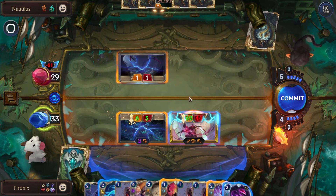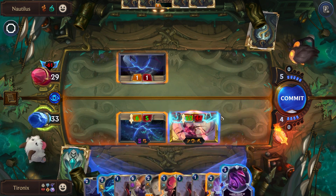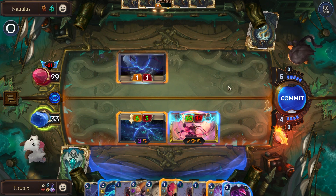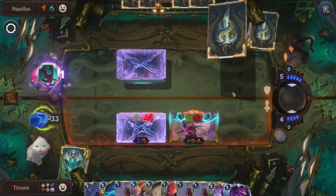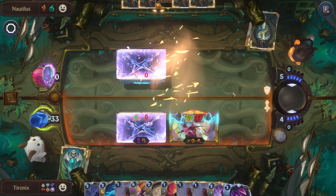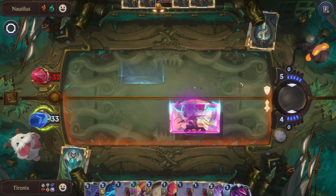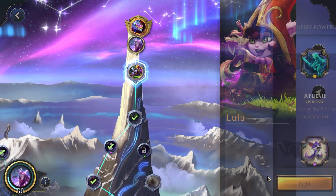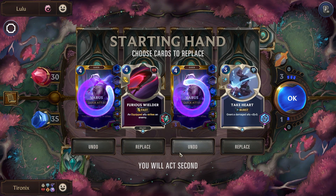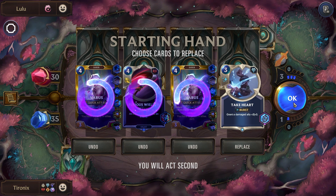We'll drag it to the side anyways, and we also have Overwhelm so even if they blocked it's not a big deal. We also have a lot of other ways to push a bunch of damage if they try to do something. Nice — getting the Ruthless Raider and Studded Leather, that's not too bad. Having a tank hard could be fun.